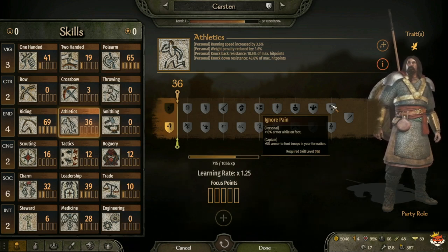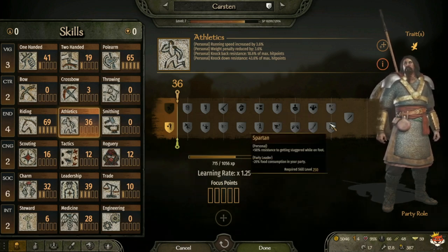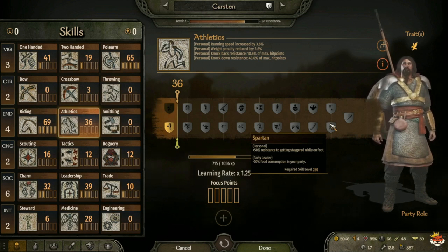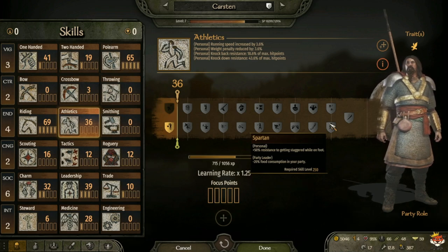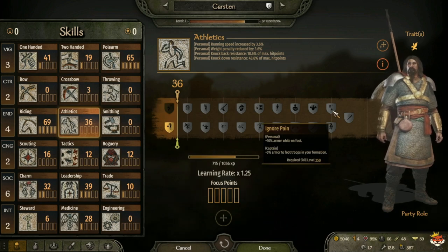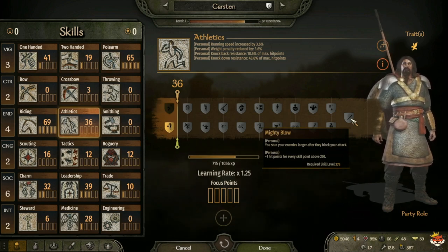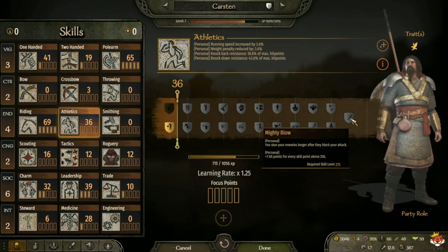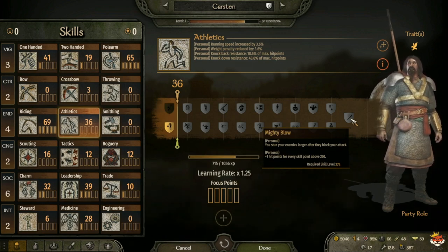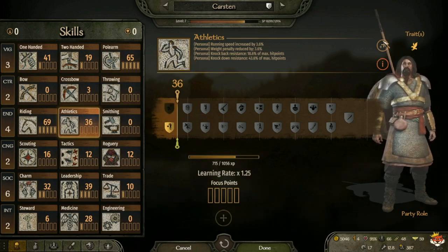At level 250 you have Ignore Pain, which gives plus 10 armor while on foot, and for captain plus 5 percent armor to foot troops in your formation. Or Spartan, which gives plus 50 resistance to getting staggered while on foot, and for party leader minus 20 food consumption. Personally I take Ignore Pain - more armor is always nice. At level 275 you get Mighty Blow, which stuns enemies longer after they block your attack, and you get plus 1 hit point for every skill point above 250, so at 275 that's 25 more hit points.